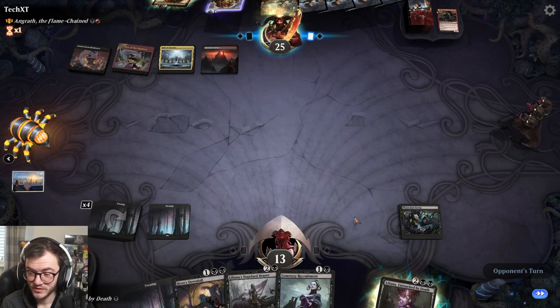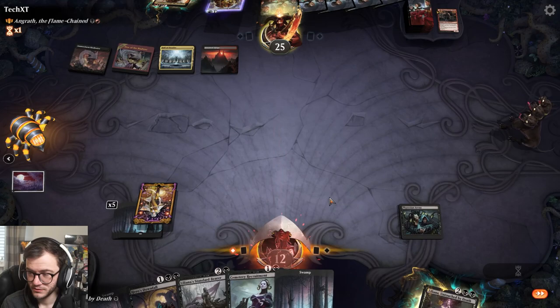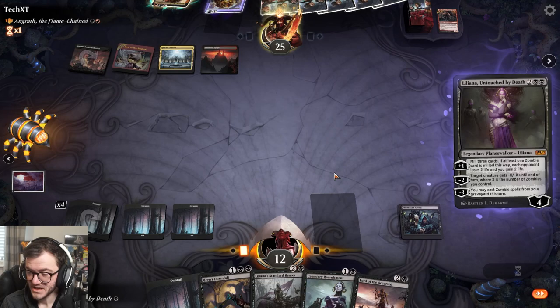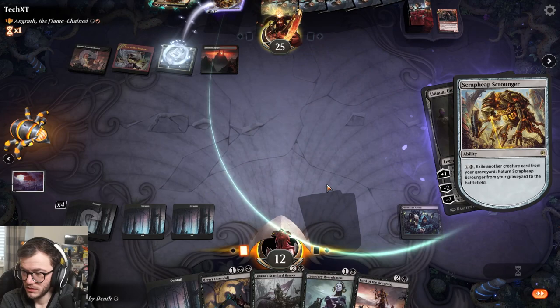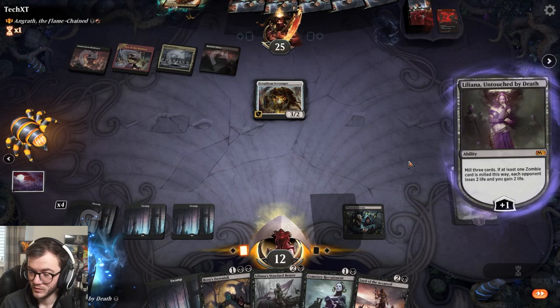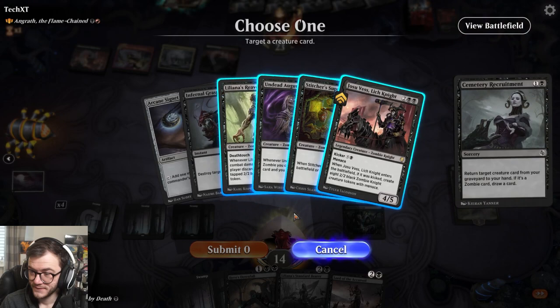Still take four damage though. I might die to my Friction Arena at this rate. We can play Lily on that - not a problem. We can bring Jozu back as well. We're gonna bring back the Scrounger. The light is annoying but it's fine. We did mill three zombies. Let's bring back - I want to bring back a Stitcher's Supplier.